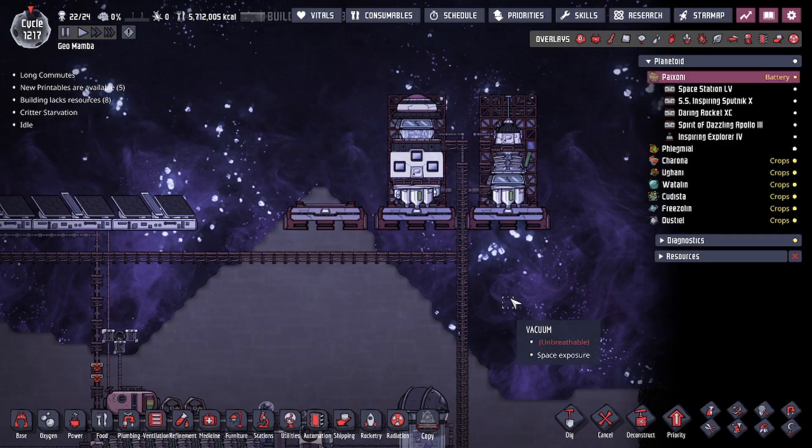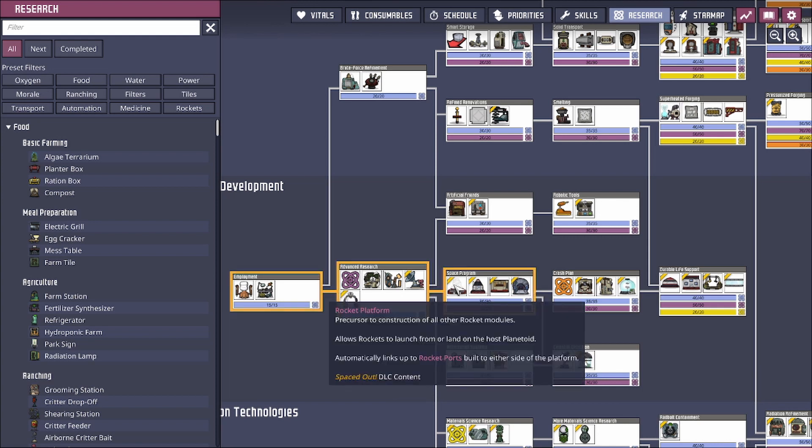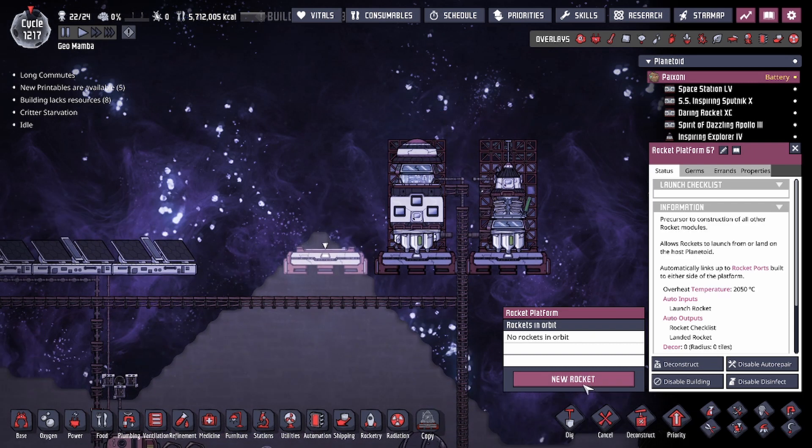Hey guys, Dual Legit City here. Today we're going to be talking about some mechanics in the game Oxygen Not Included. We're going to be going over some of the rocketry basics. To get started, you're going to need a lot of tech research depending on where you are in your playthrough. The bare minimum required is the rocket platform, and after you have the rocket platform built you're going to be able to start building your own rockets.